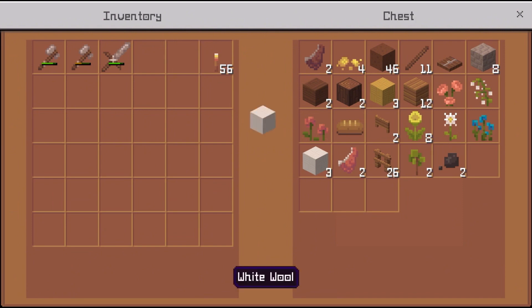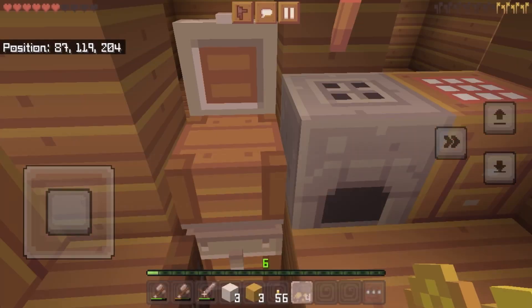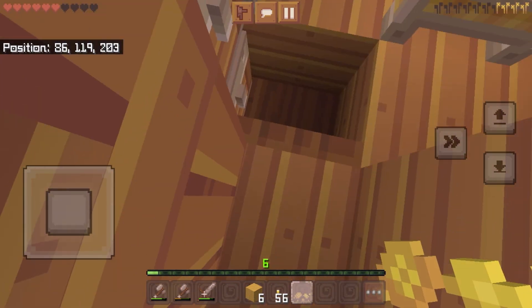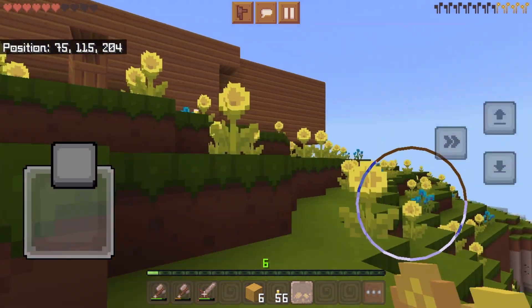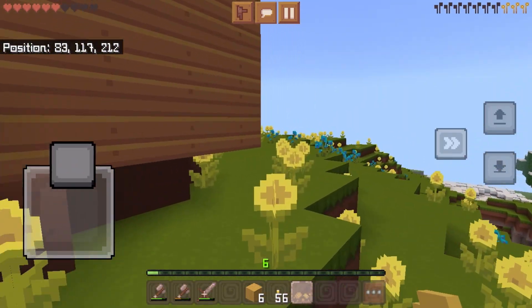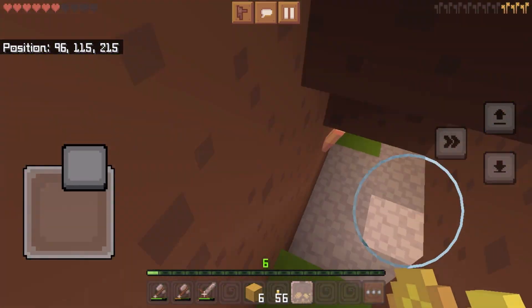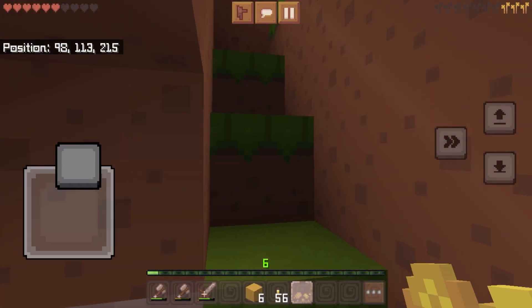Wait a second. Is that three yellow wool? What? So I can make this in yellow wool? Didn't I need like seven wool to craft a banner? All I need is one more and I'll be able to craft a banner. Let's see if there's any wool in the bunker. Nope, no wool in the bunker.